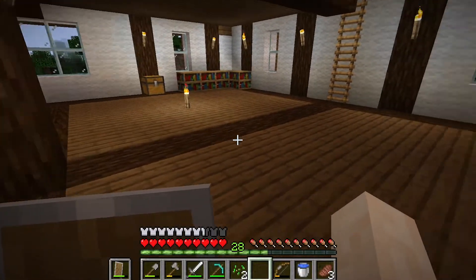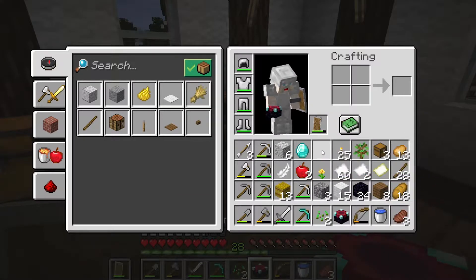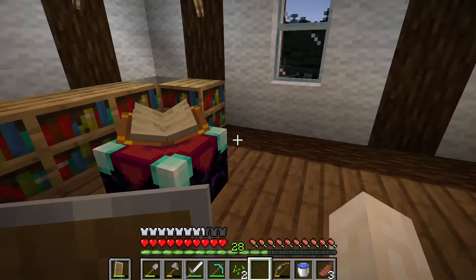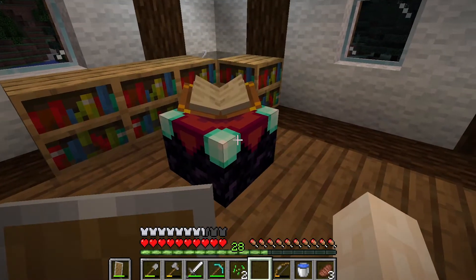Let's go and pop it in its place. We're going to go two in from both walls — one, two, one, two — which brings it to about here. And there we go! I can build up the bookcases around so that we can get better enchantments.